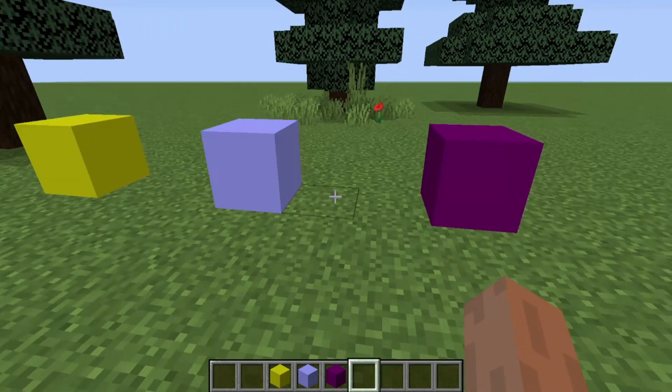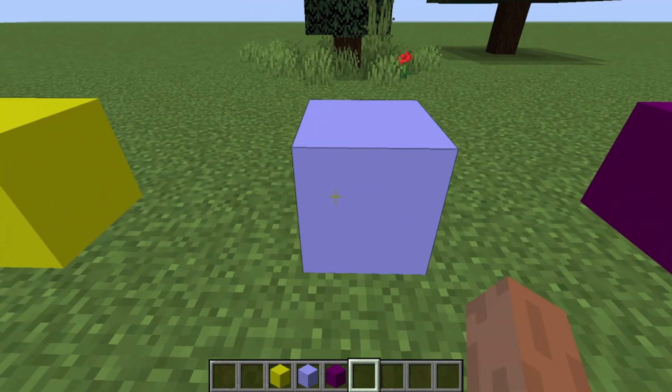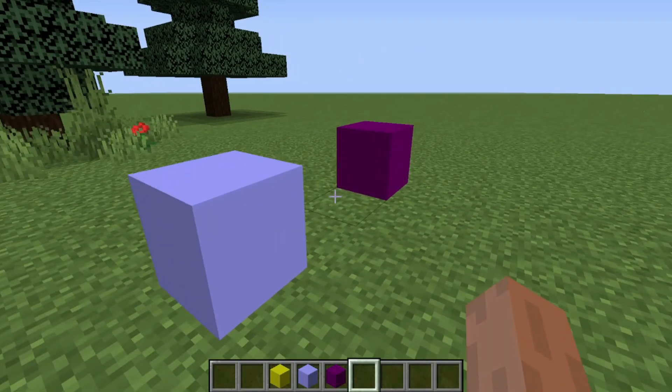We've got three blocks here. This is the class block to pick your class. This is the experience block to test your variables and your leveling up. And this is the leveling up block. I have the system so when you turn in 10 levels of EXP you gain one level.